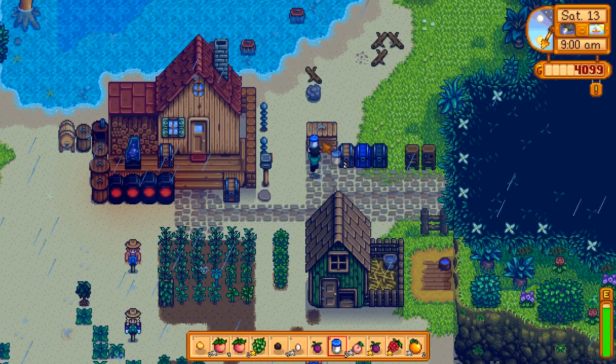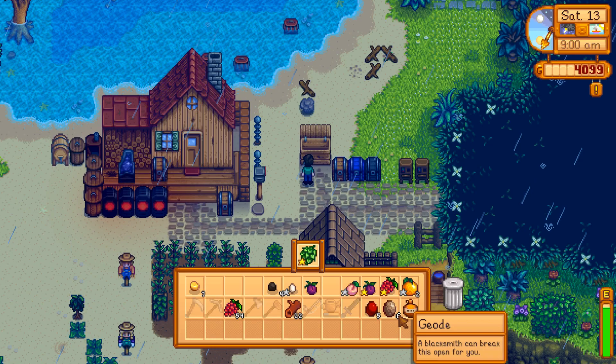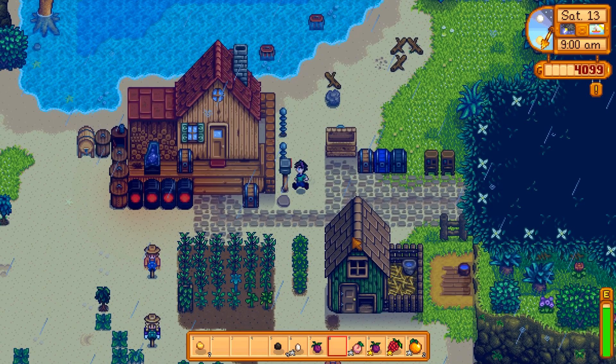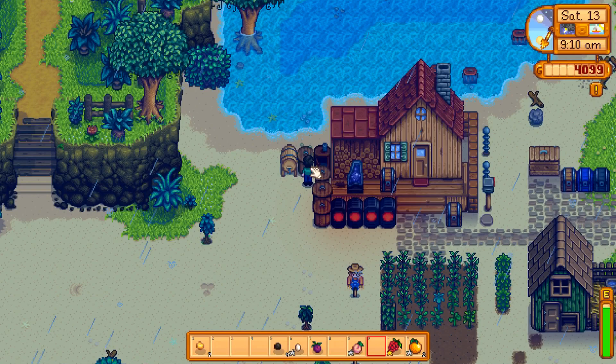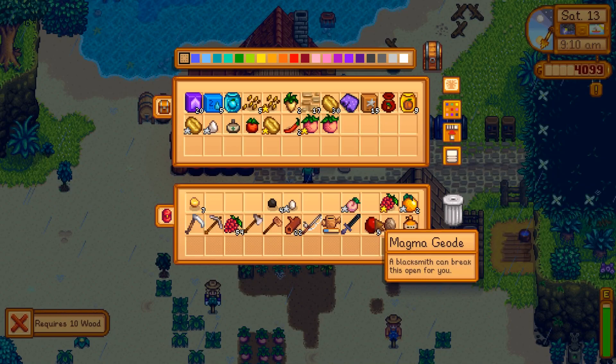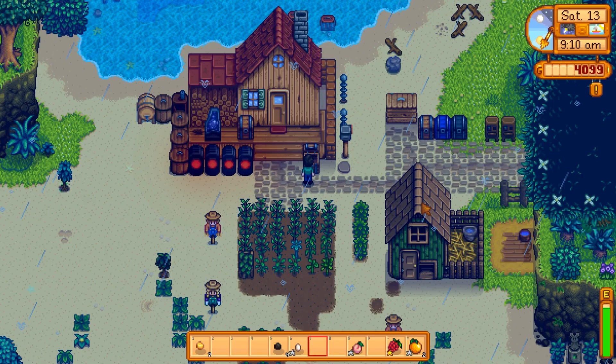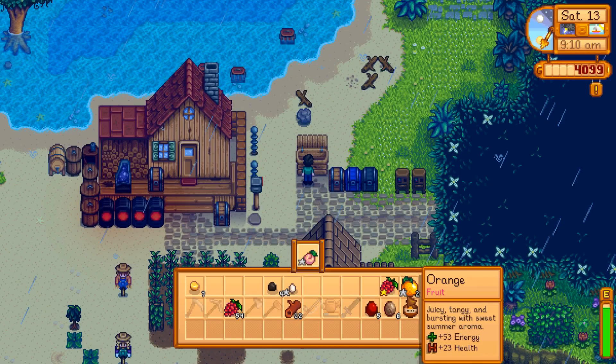I don't remember off the top of my head if there's specifically any fish we need to find in the rain. I'll go ahead and get rid of all the melons and hops. I think I'll keep most of everything else - actually, I want to keep the peach just in case we need it for anything. It doesn't look like we need it for the community center. That's it - maple syrup we need, so I'll get rid of mostly everything else.